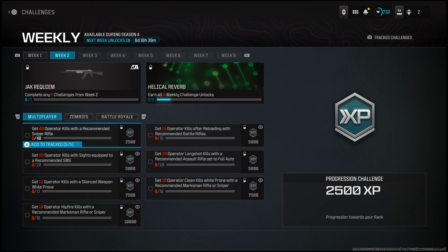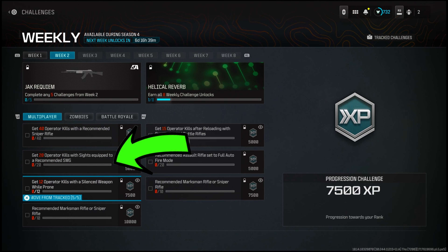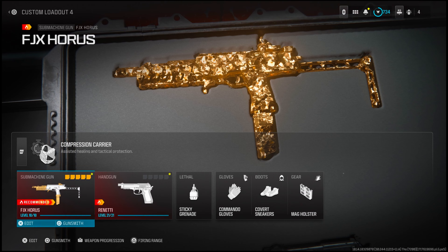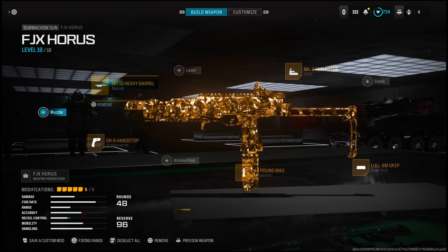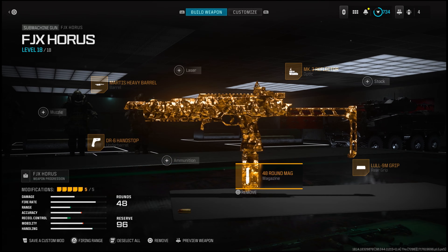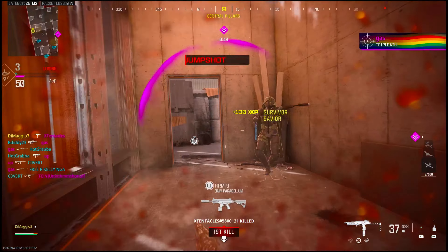The next challenge, which is the easiest, is 20 kills with a sight on a recommended SMG. For this I used the FJX Horus with the following attachments: Mardis Heavy Barrel, DR6 Hand Stop, 48 round mag, LULD 9mm Grip, and any sight you like. This challenge is easy — just hop into small map mosh pit, run around, and you'll be done in no time.